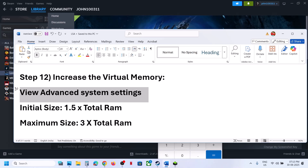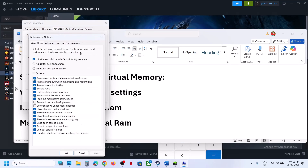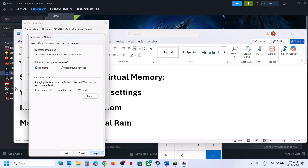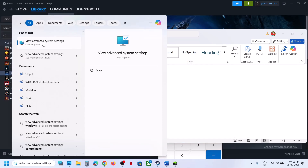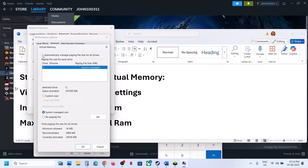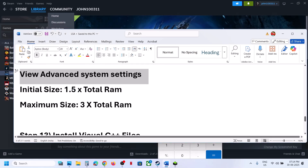If still not working, open View Advanced System Settings again, go to Settings, Advanced, Change, and this time select System Managed Size. Select the drive where the game is installed, click Set, click OK, Apply, OK, then restart your computer and check. If still not working, revert back — go to Settings, Advanced, Change, and put a check back on the automatic box, click OK and follow the next step.